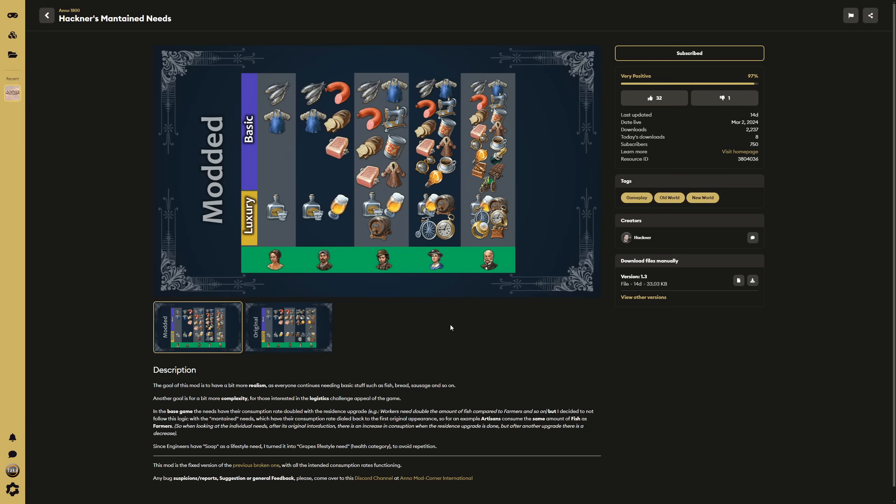This is going to really increase the logistical challenge of the game, having to supply everything. However, Hackner has given us a little break by adjusting the consumption amounts. The consumption rates are now consistent across all residential tiers — workers consume the same amount of fish as farmers, and investors will consume the same amount of fish as farmers. It keeps all of that consumption consistent since you will need so much of it.